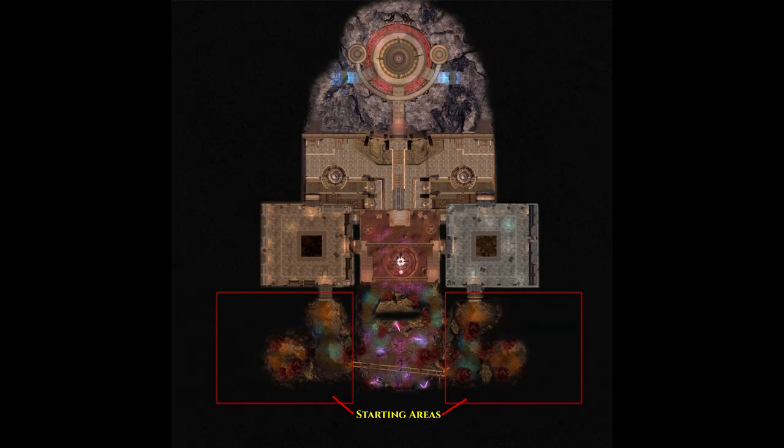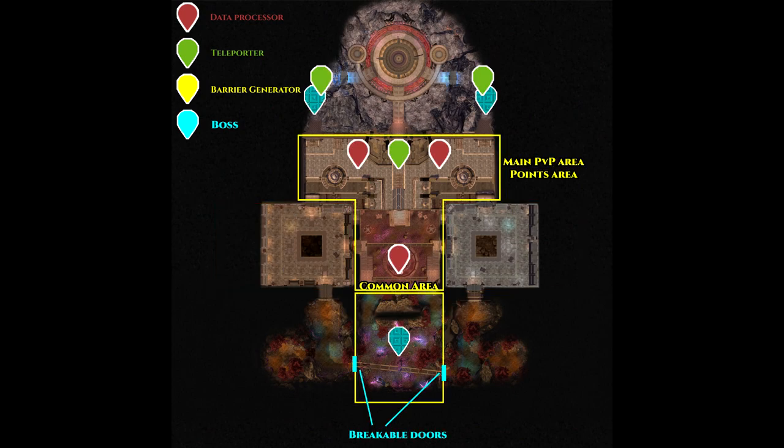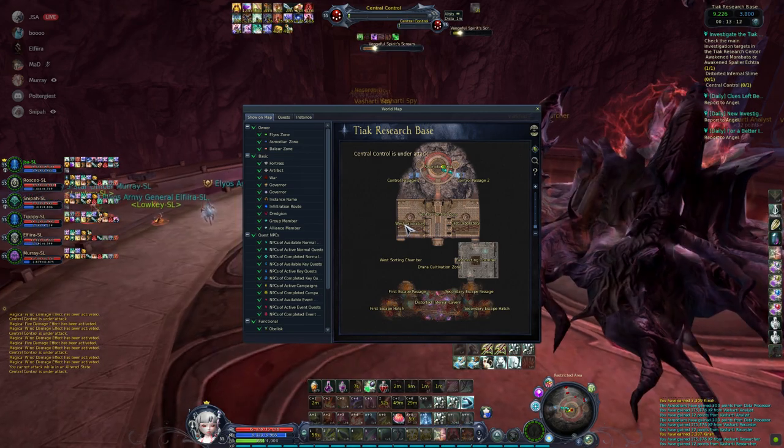To sum it up, in a perfect scenario with no opponent: spawn at the beginning, complete your quest in the first room, and make sure you take control of the teleporter and the Drana processor. Then proceed to either the Drana field to take the data processor, or fly north to check if the slime is there. Clear mobs, take the two data processors and prisoners in the middle, wait for the bosses to free themselves, then kill the barrier generator to open the gate and kill the final boss. Thanks to JSA for the footage and Elphira for clarifying some mechanics, as TIAC is 4am for me on NA Classic — too late to learn it by myself.